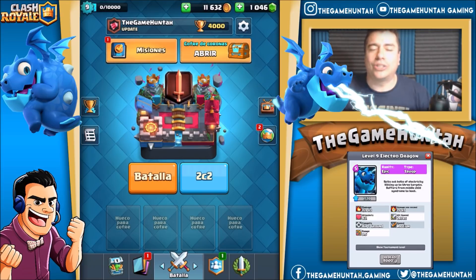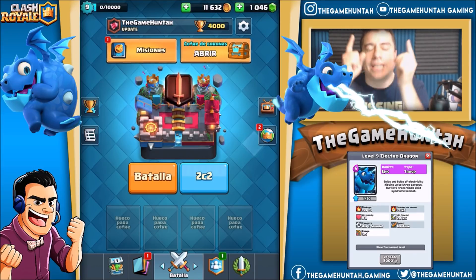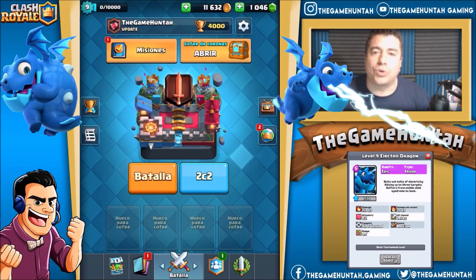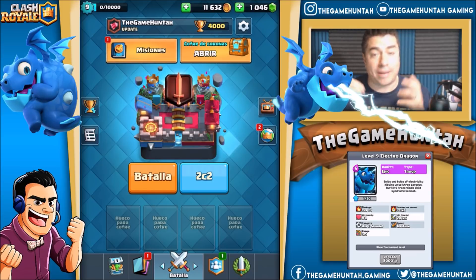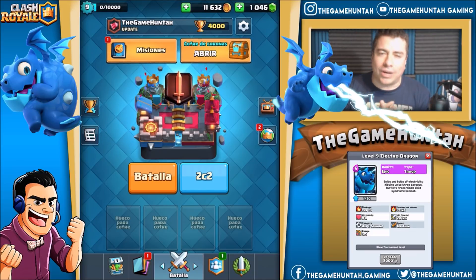You can see at the bottom those are the stats I can show you — this is just a quick sneak peek. It shows 159 damage per hit, three times — amazing. So let's see what kind of decks are good for this Electro Dragon. Maybe an Electro PEKKA deck — can you imagine a PEKKA, Electro Wizard, and Electro Dragon coming from behind? That looks crazy scary.